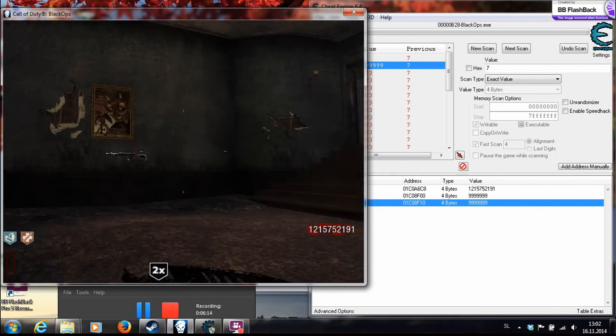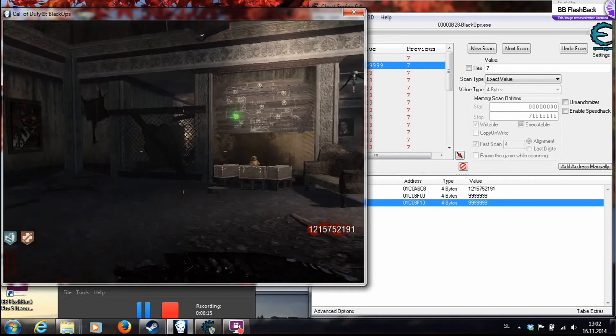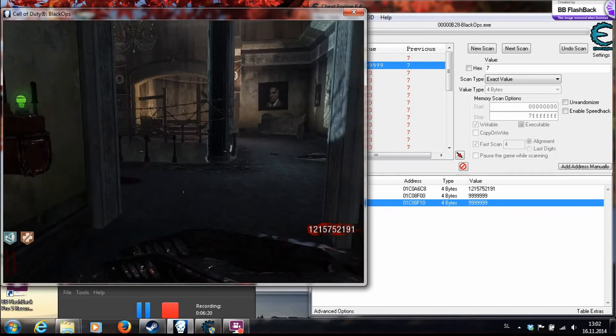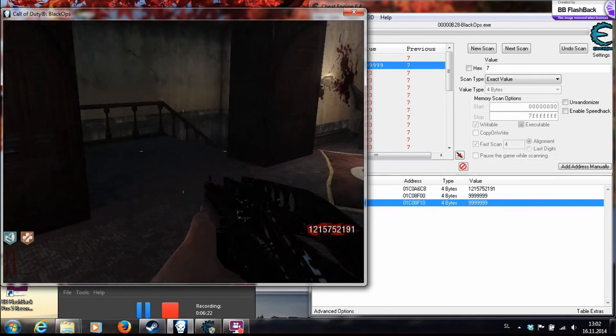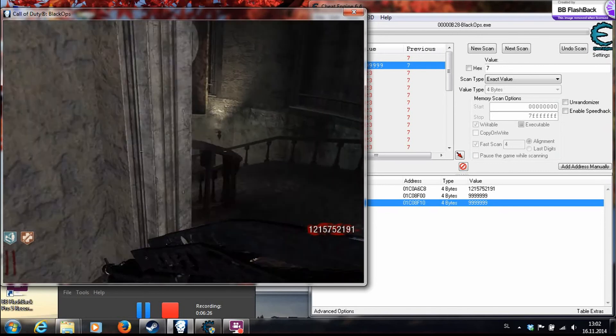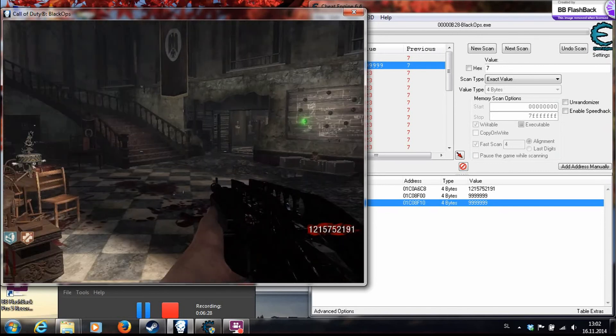There are no zombies nearby — it's not that good, actually, to start off opening all doors, because zombies won't come to you that fast. So yeah, better keep two or three rounds at least in the first area so the zombies can get to you, and there are going to be more zombies to kill.